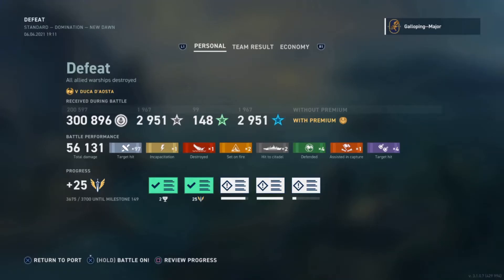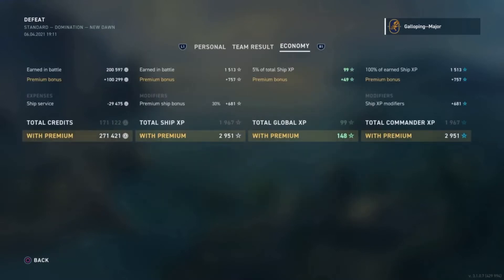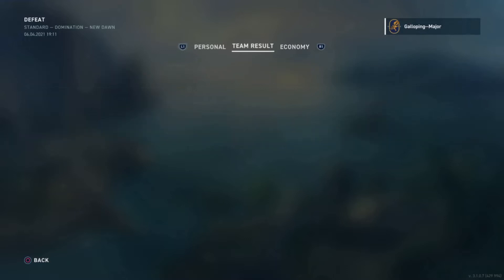Here we are back at the end screen: 56,000 damage, 97 hits on target, one kill, two citadels, two fires. Nothing really happened with those torpedoes unfortunately. Four defending ribbons and two capture assists, which is quite nice. About 500 more damage than the next best player on our team — that might explain why we lost. Going to the economy screen: a reasonable amount of credits coming in, with increased credit earning potential. The ship's service cost was pretty much 30,000 credits, which is quite nice.